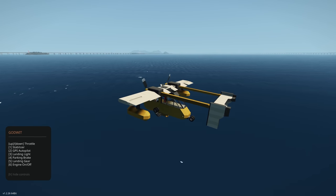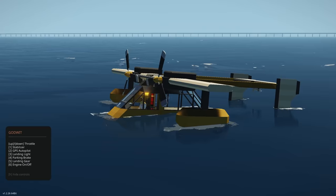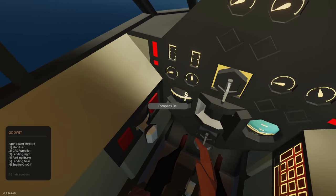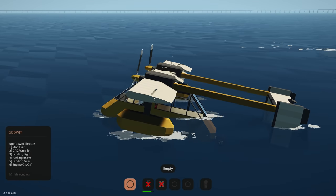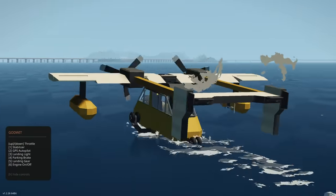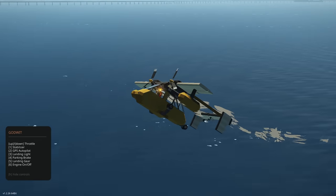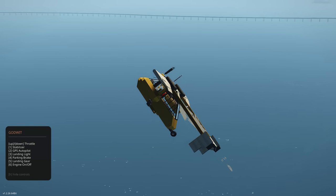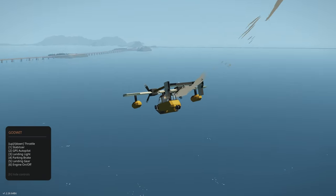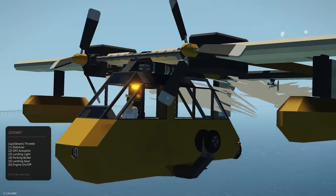Look at that — I didn't even try and we went down onto the water really easily. The floats on either side are keeping us straight and level. Then you can get out, do what you need to do, jump back in, and get the throttle straight up. I'm literally just holding S a little bit and look — we're out of the water! Very simple, very easy. The creator has done a great job managing that one cylinder engine.